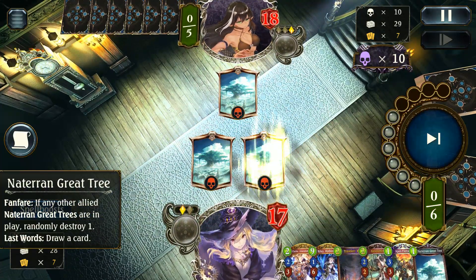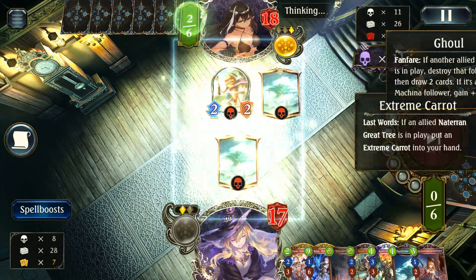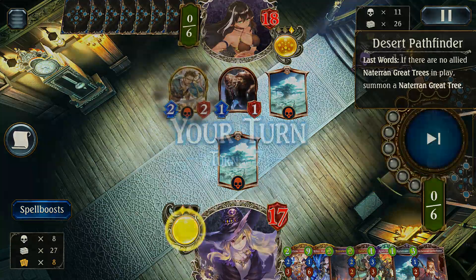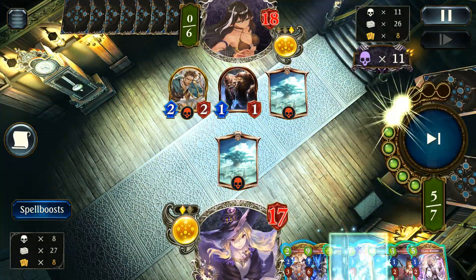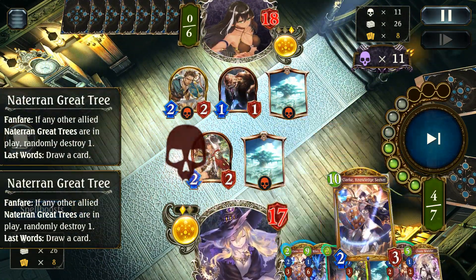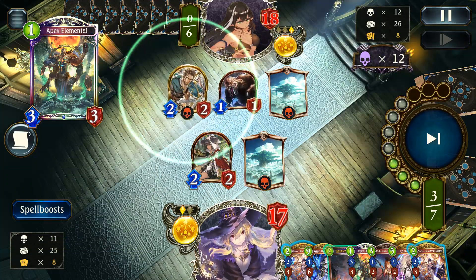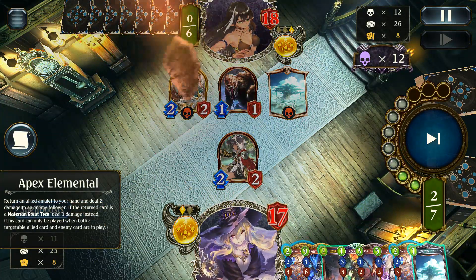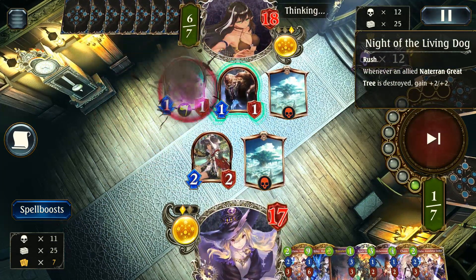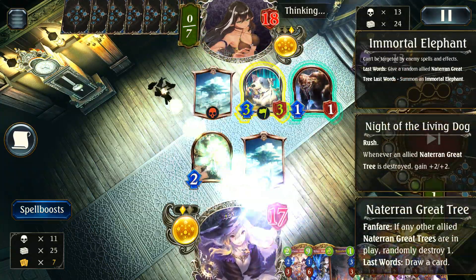We can even play a Great Tree, which will generate some extra value again — that's what we want. We want to generate as many Great Trees as we can for those value turns. Alright, Desert Pathfinder — not really an issue. I want to hold off on the Apex play yet, so decided not to go for it. I just wanted to get as many trees played as I could. Since we got a second Apex, I did play that one since there's no need to hold two of them — we don't plan on making this game run that long. Night of the Living Dog — sounds like a cool card, I like that one.